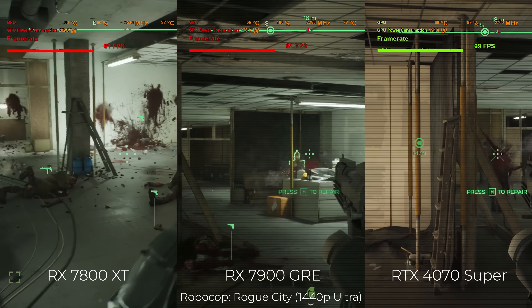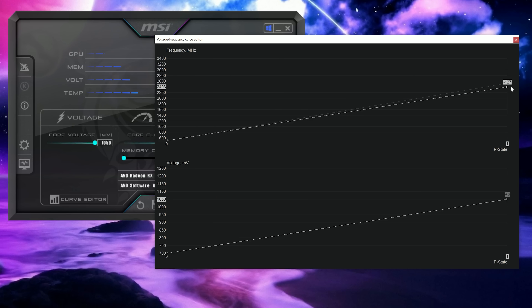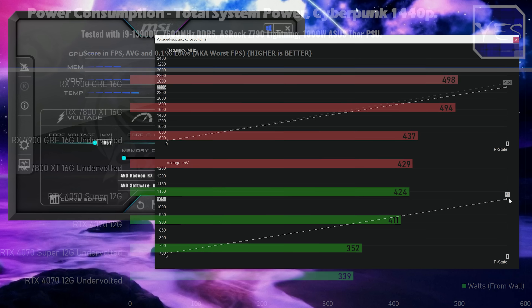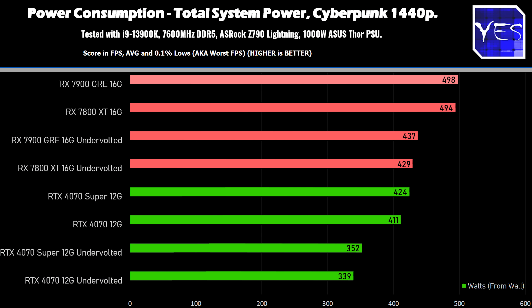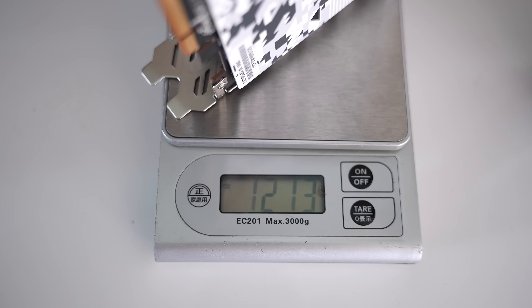There are two cards in today's review: the 7900GRE Sapphire Pulse and the ASRock Steel Legend. Both perform very similarly in noise, temperatures, and hotspot temperatures out of the box. However, when undervolting, a difference emerged: the Sapphire Pulse sat at the same temperature target, while the ASRock Steel Legend dropped temperatures further — which is what I prefer. I like my cards running as cool as possible, so I give the edge to the ASRock Steel Legend in card design. It also weighs more despite smaller dimensions, owing to a denser heatsink.